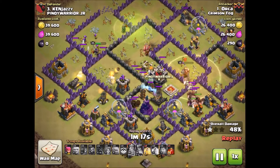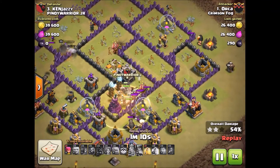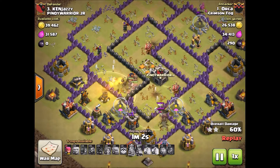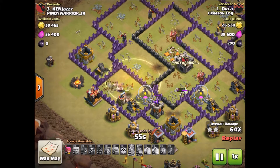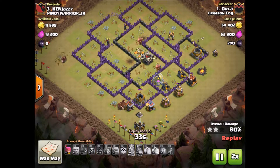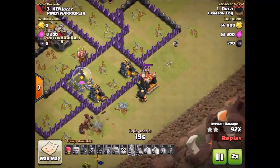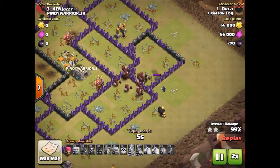A lot of Skeleton traps have popped, and that can be a bit of a problem when you're doing your Hog Rider attacks — especially when you have that many Skeletons on your Hogs. They found a bomb but the heal dropped quickly. Still a lot of Hogs though, considering how many Skeletons there were. They're getting through that last defense. He's got way more than enough Hog Riders to get the cleanup done, plus one Wizard and a Giant. Orca wraps up a very nice 3-star.